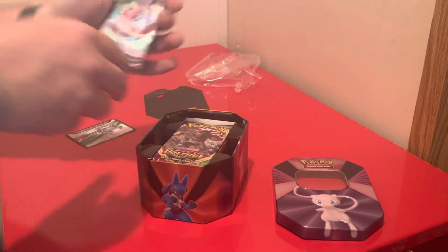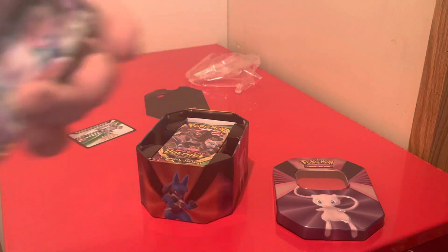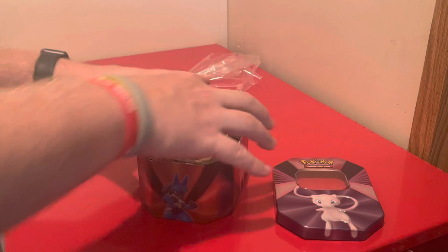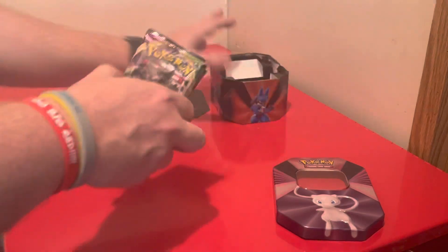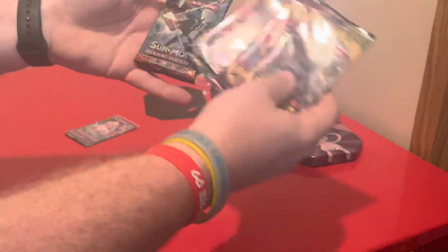Let me pull down the paper sleeve on this Mew card and then throw it into an actual sleeve so we can keep that, then take it out of the card. And let's see what kind of packs we got — two Vivid Voltages, Sword and Shield, and Burning Shadows.